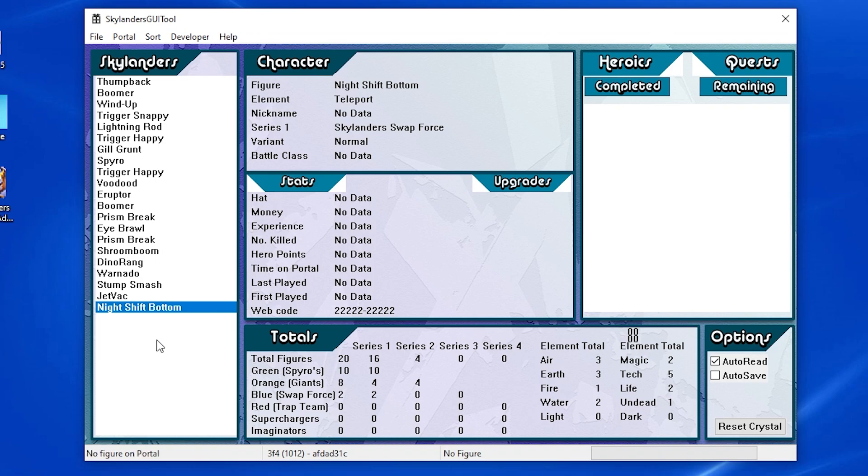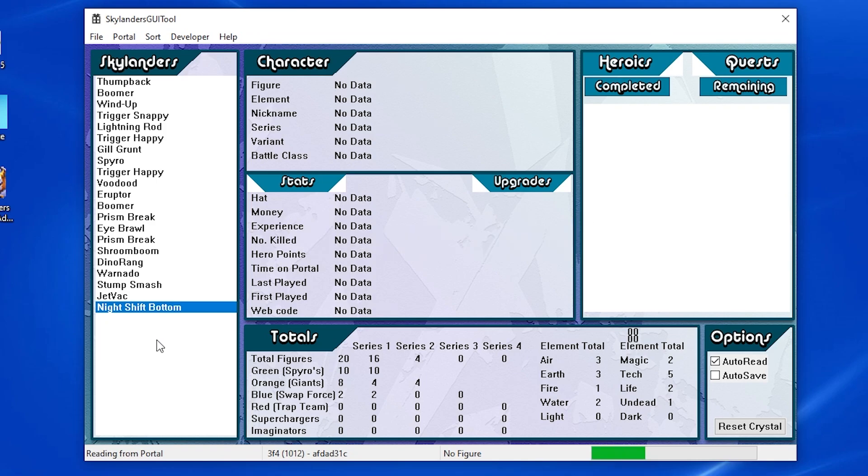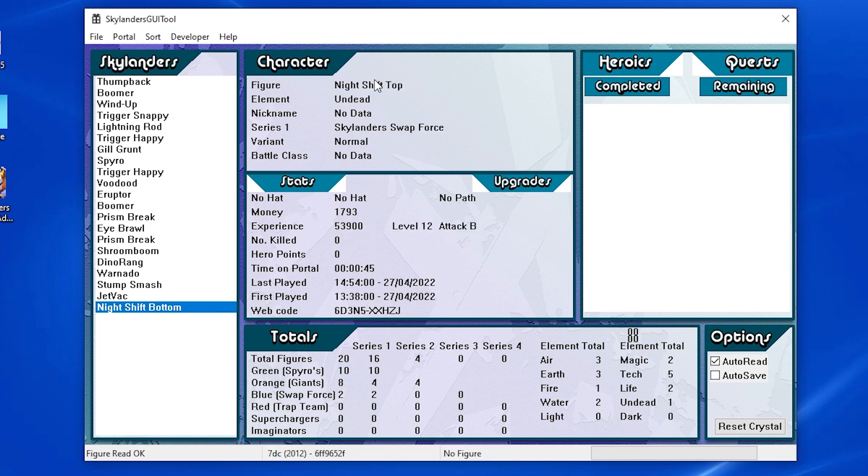Now, if you want to read the top of a swapper, you don't just put the top of the swapper on — you have to combine the swapper. And when you put it on, it will actually only read the top. So there you go — it's Redim, he's got some coins, experience, he's level 12. Basically in a nutshell, you just press 'Save Figure' and there you go. That's how you back up swappers. Since they're in two parts, you have to back them up twice, which isn't too hard but something to keep note of.